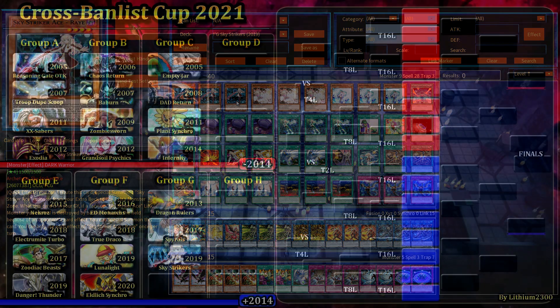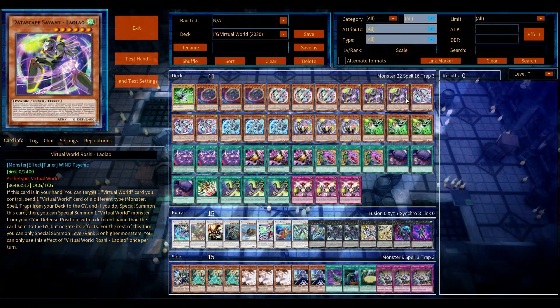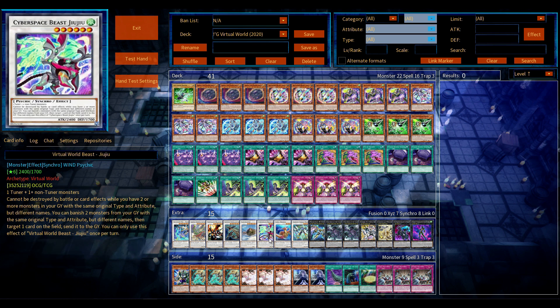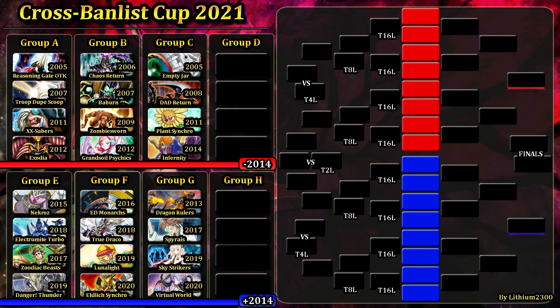Last but not least, we have another 2020 deck: Virtual Worlds. Right now this is pretty much one of the best decks in the current format. It might be a bit controversial, but it's still a very strong archetype — Calamity is still very strong. This is one list, though there might be better lists out there, so feel free to leave feedback.